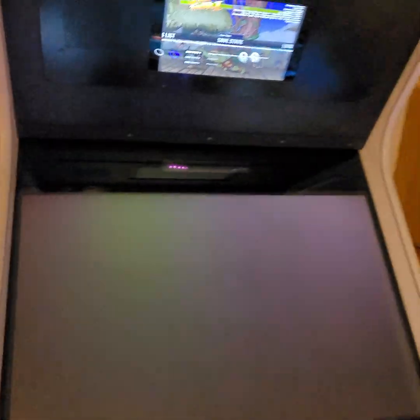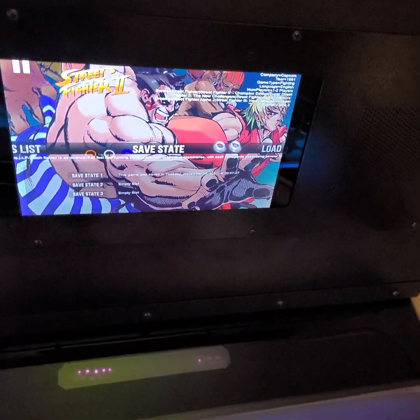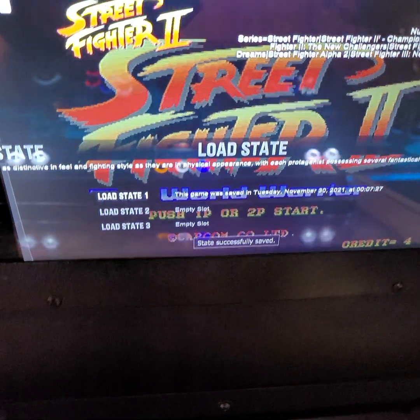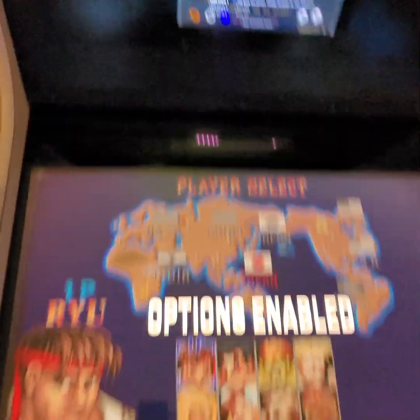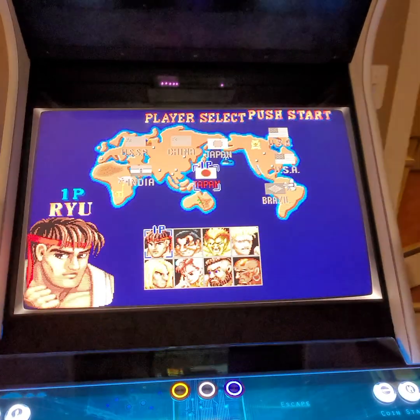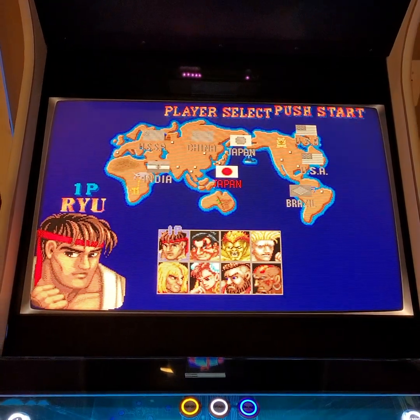So now I can load that back up again. If I want to load the state, I hit those three load states. I was at the main menu when I saved it, so I just have to hit my button and it'll launch the load state again at the main menu, which is kind of awesome.